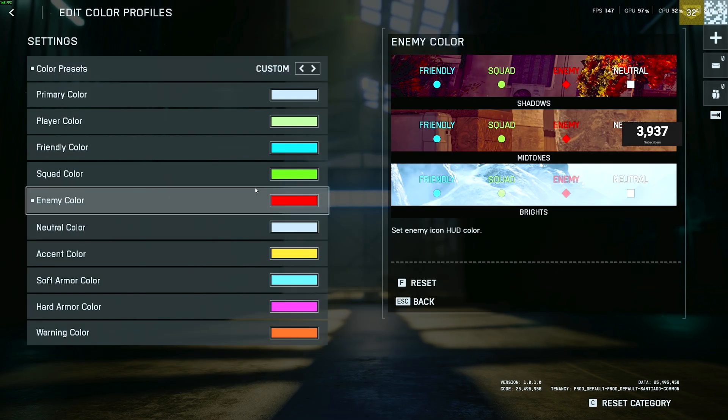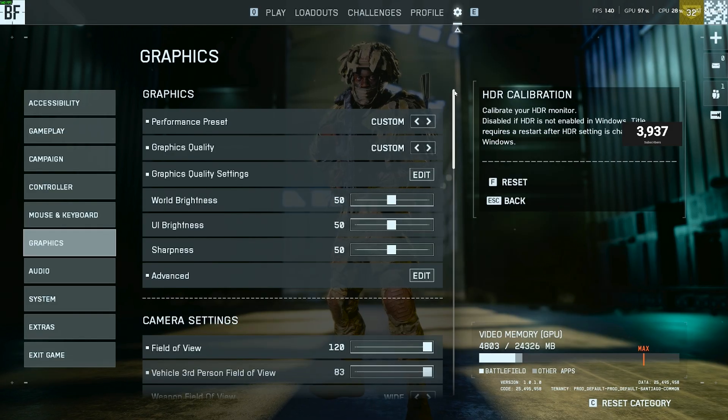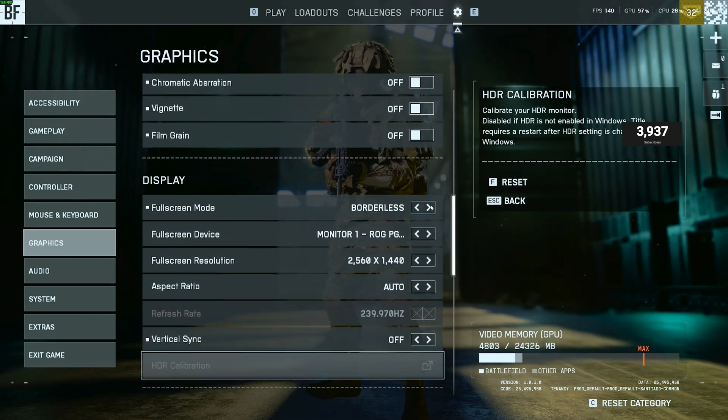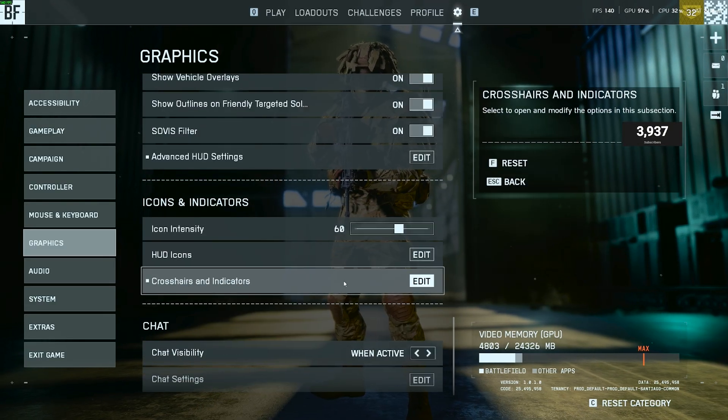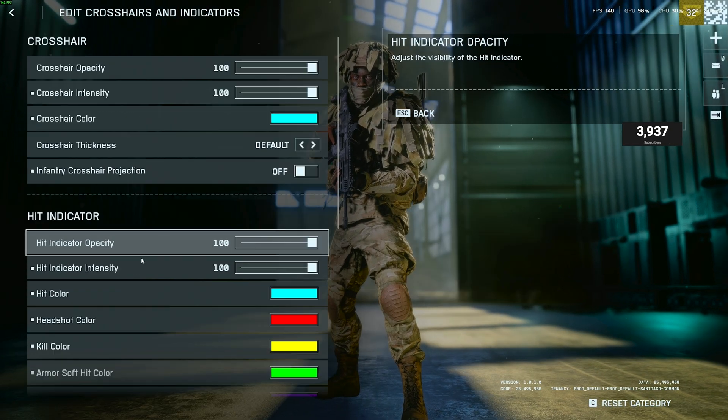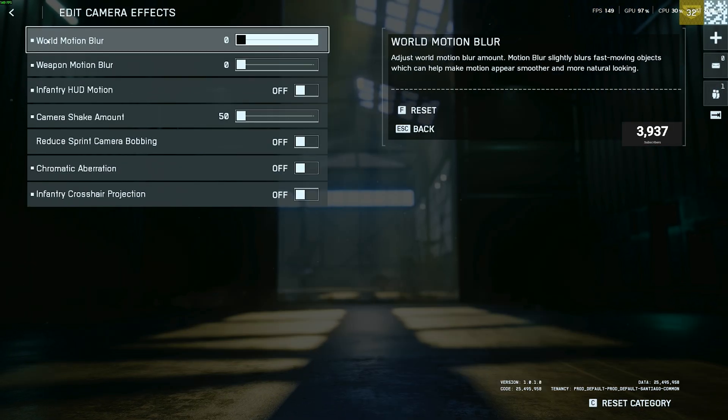Also forgot to show y'all one last thing — accessibility. Go to color profile, and this is what I'm rocking with. To change the color of your crosshairs, go back to graphics, scroll down until you see icons and indicators, click crosshairs and indicators, and boom — that's what I'm rocking with for my crosshairs and colors.